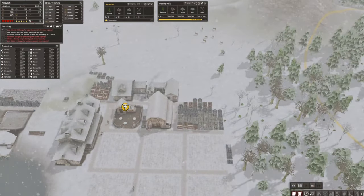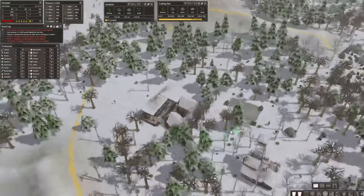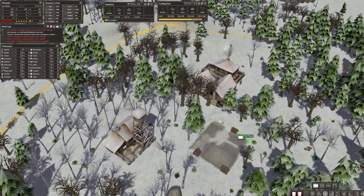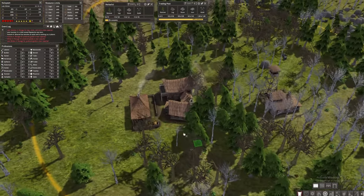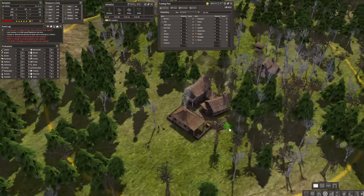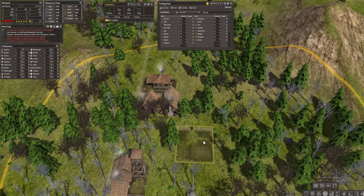Now I'll plan roads for the city. One person mentioned it's better to have roads between buildings because it helps everyone travel faster. That will help everyone move quicker, especially during winter when it's snowy and people need to get home faster — something we can also work on.